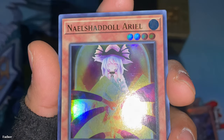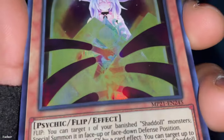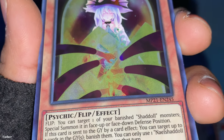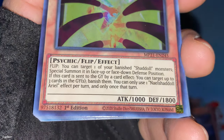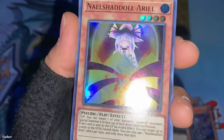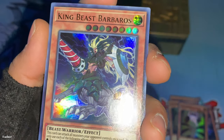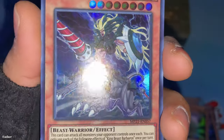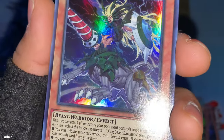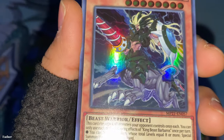Then there's — I think it's Nell Shadow Ariel — another girl. I think there are arms going inside of her or something; it's a psychic flip effect monster, part of the Shadows archetype. Pretty cool. Last one is King Beast Barbaros — a beast warrior. He looks very cool; he has a shield and a spear, and it looks like he has a lion body with a human form on top.